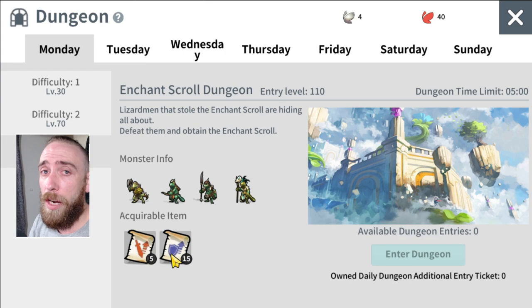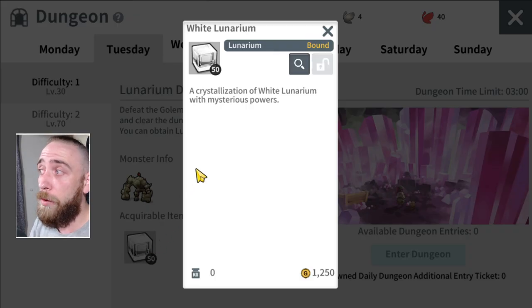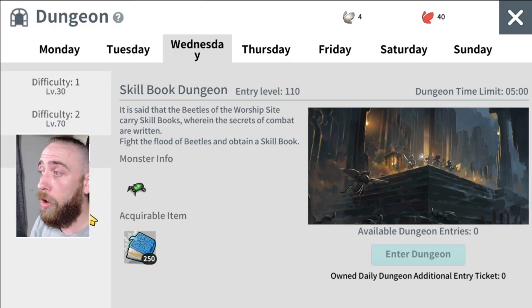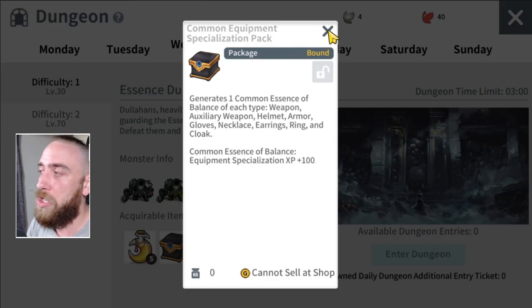Monday gives you upgrade materials for your weapons and armor. Tuesday will be the White Lunarium, which is used in crafting and upgrading your equipment. Wednesday is skill books so you can level up your skills — at level 110 you can almost get a full level one to nine on starting skills. Thursday gives you your Moonbow Essence, used to upgrade your sculptures, plus a common equipment specialization pack with potions to boost your specializations.